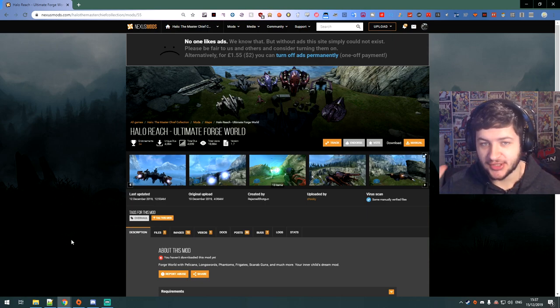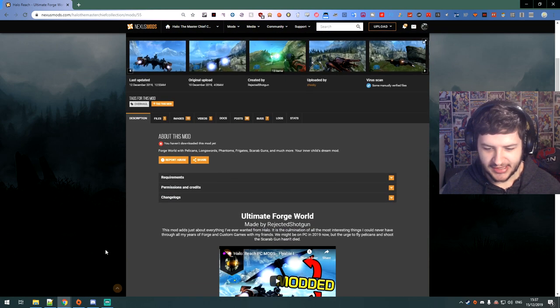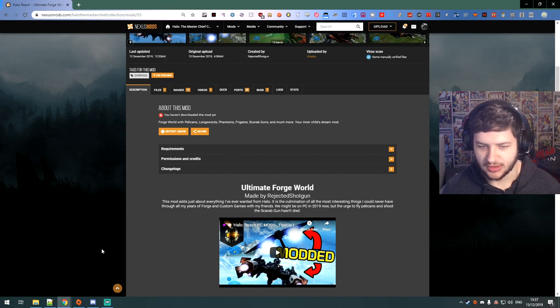Now this isn't the normal Forge Mode. I did do a video a few days ago on how to install Forge Mode — if you want to check that out, the link will be in the description below — because obviously Forge Mode isn't released yet. But this is a different variant, this isn't just standard. This is Halo Reach Ultimate Forge World, which is Forge World with multiple mods on it.